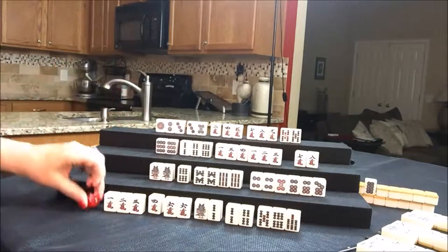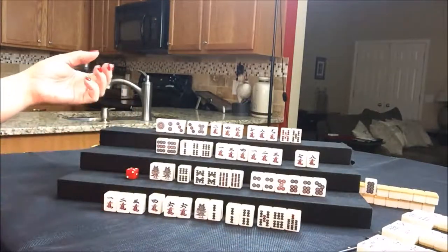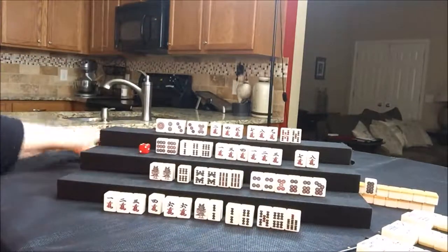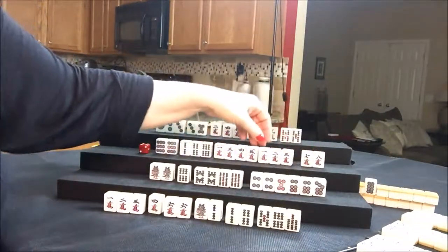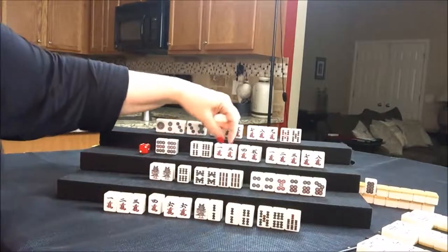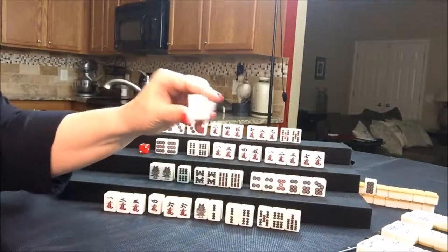That was North. Let's draw for East — five dot, discard. Nobody can take that. Draw for South — East, discard. Draw for West — five crack. They have too much going on here. Let's discard the two bam and draw for North — nine dot. That's Dora, and we have nothing to do with it.